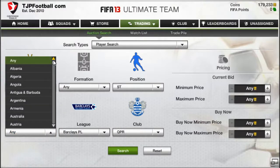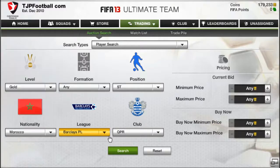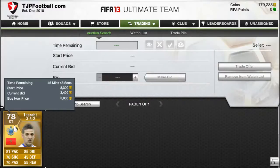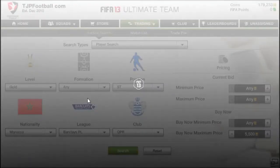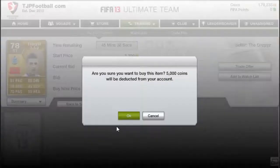So, first off, I'm going to be doing the transfer player method this episode. We're going to go in Morocco, Premier League striker — I'm looking for no one other than Edelterrat. We're going to search 4,000 buy now minimum — nothing there — let's change it to 5,000. And we're going to have a look at that, and there is one there for 5,000. That's almost enough.